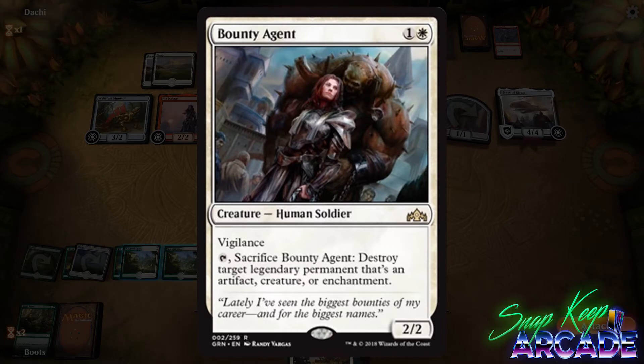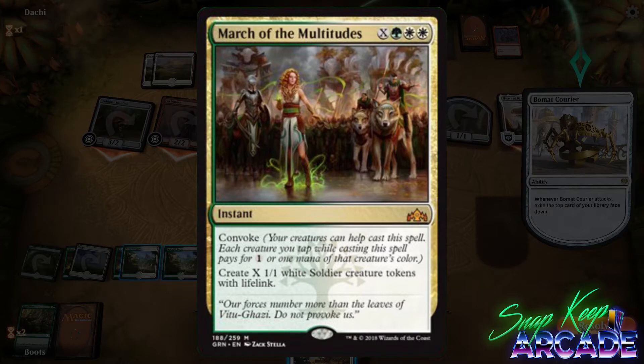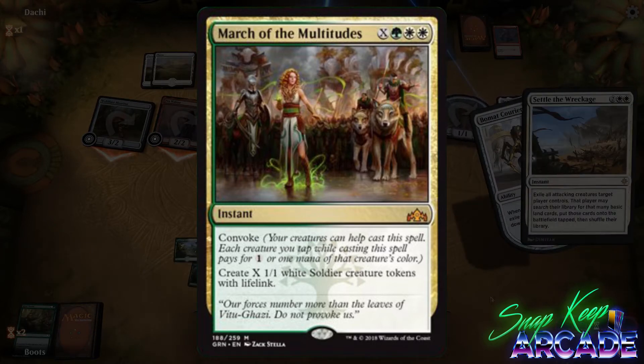March of the Multitudes costs X, colorless mana, one green, and two white for an instant with convoke. Create X 1/1 white Soldier creature tokens with lifelink. I really want to see this card played in constructed.